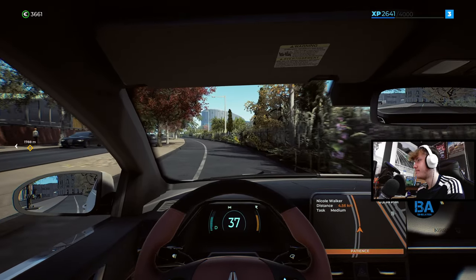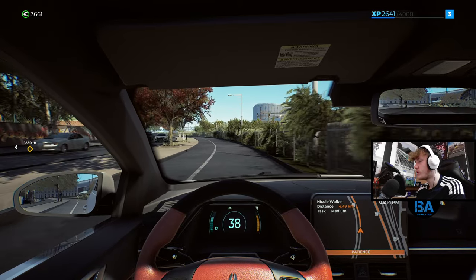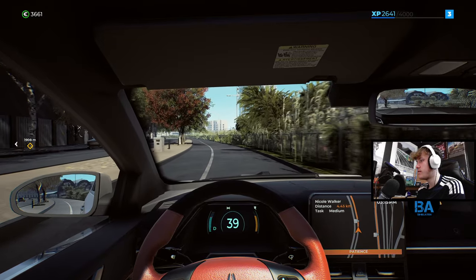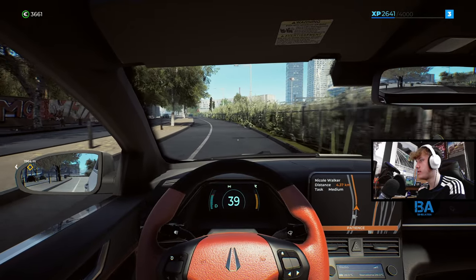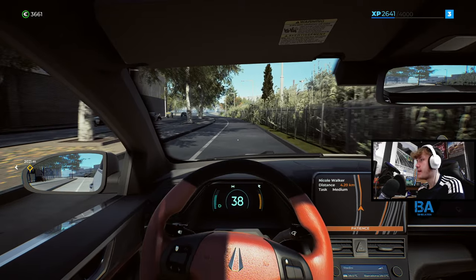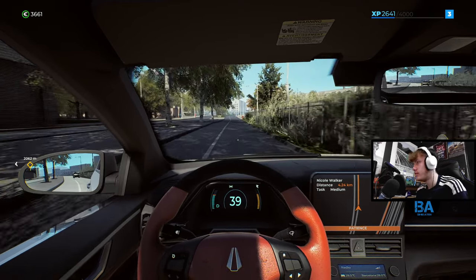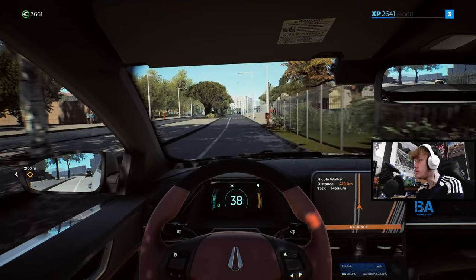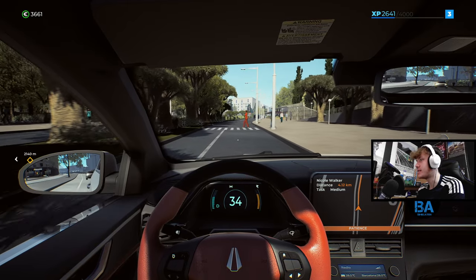On the fast road that should be okay. There's the railway there — that's probably why we can't cross there. I like my interior, the nice red interior to the car. 28 degrees apparently outside. I wonder if there's a night time in this game. It's 3:16 PM so we're coming up to the evening, but it's probably set in summer — Barcelona probably doesn't get cold.